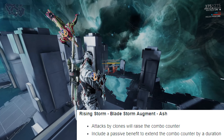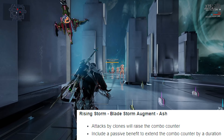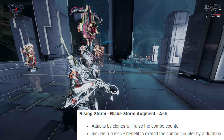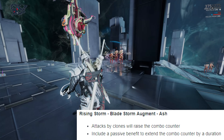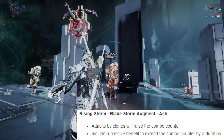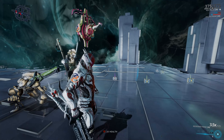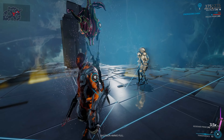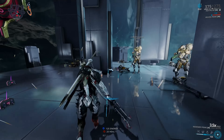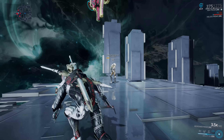Next up is Rising Storm for Ash - his Blade Storm augment. His clones' attacks will now add to your melee combo counter, which allows you to scale it up insanely fast. The augment also has a passive for a higher duration on that combo counter, so you can scale it up faster and keep it active longer. It's really worth it if you're a melee player, but hard to justify dropping Seeking Shuriken, which a lot of players use with Ash to strip armor. Let me know in the comments which one you prefer.